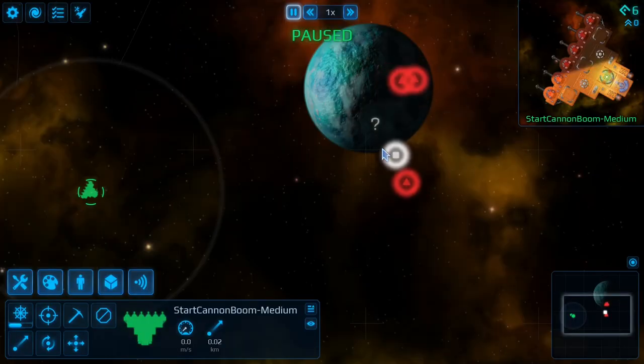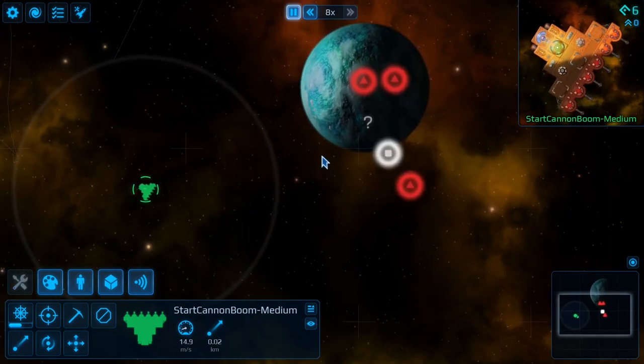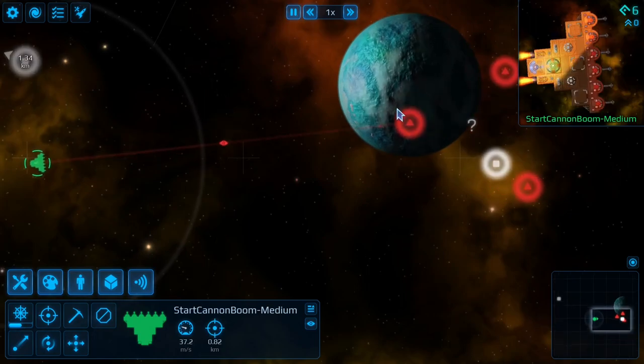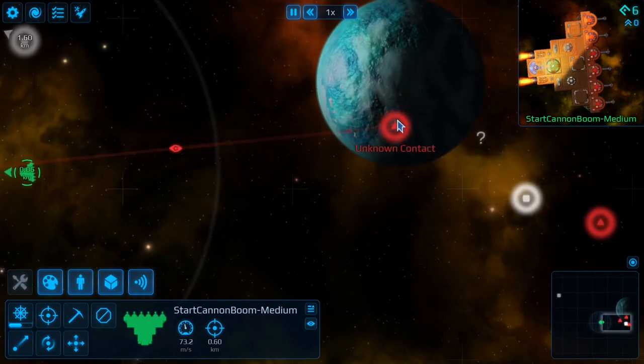Also note that if they destroy the station you can just revert to your latest save. This can all be done without the whole save-scumming, but I prefer to do it that way because I'm a little bit of a perfectionist. Alright, it's time to move in on the station — it's been damaged more than enough now. Let's hope we don't take too much damage. Any ammo weapons that they have are going to be well out of ammo by now.